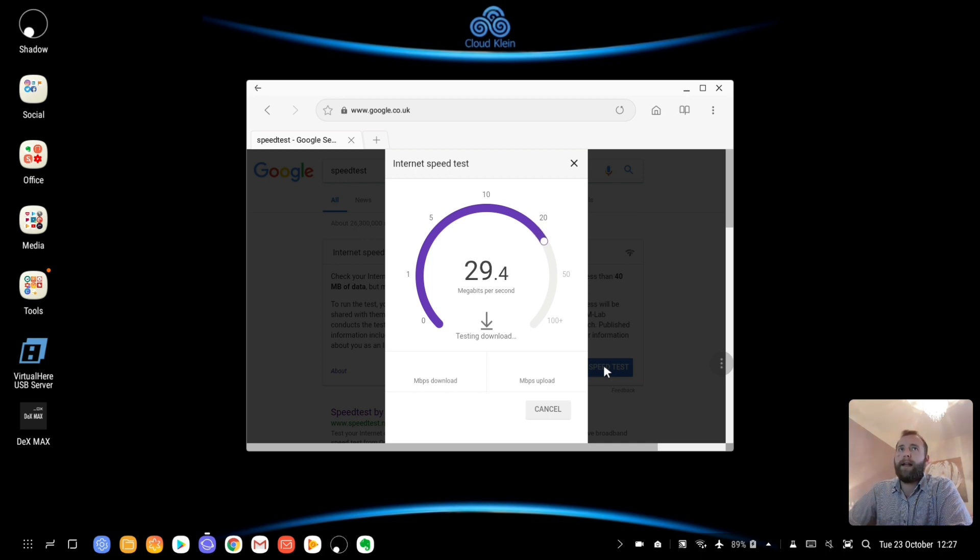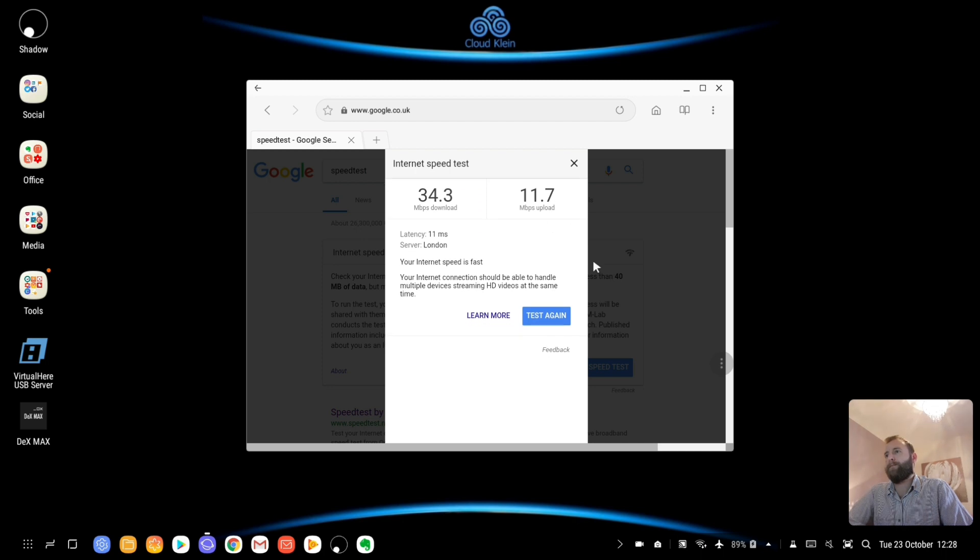I usually find my connection sits between 30 and 40 since I made some changes. So it's 34 at the moment in download speeds, and in upload, 11.7.